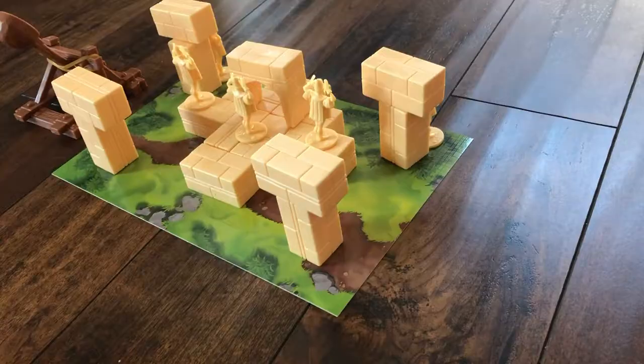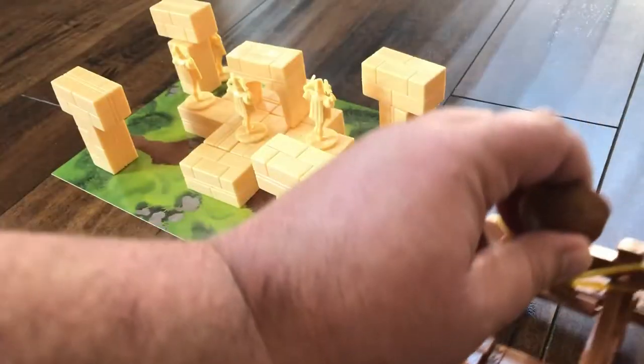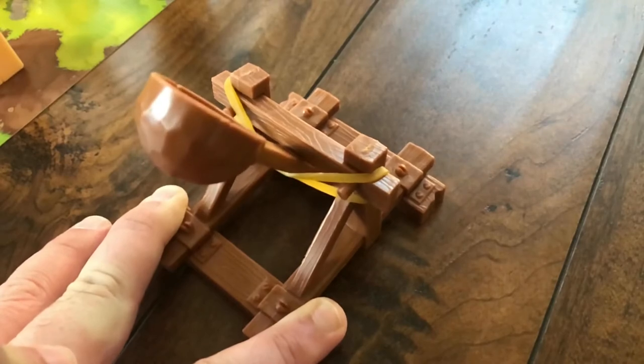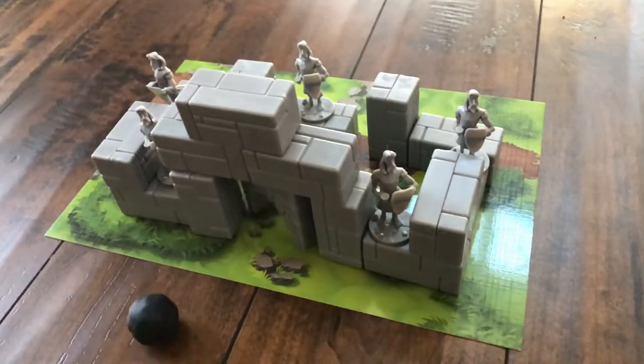On your turn, players are going to play a card, aim your catapults, and fire. Bricks that are knocked off of a playmat are removed, along with any soldiers that are simply knocked over. Then it's the other player's turn. The last player with soldiers standing wins.